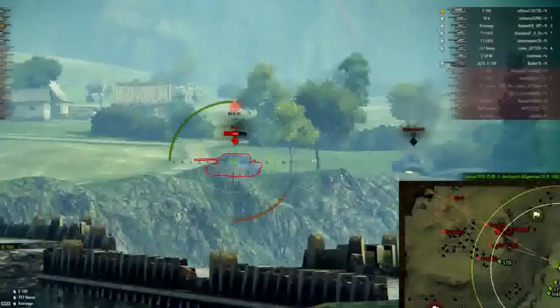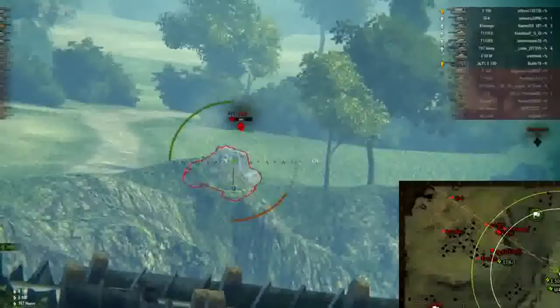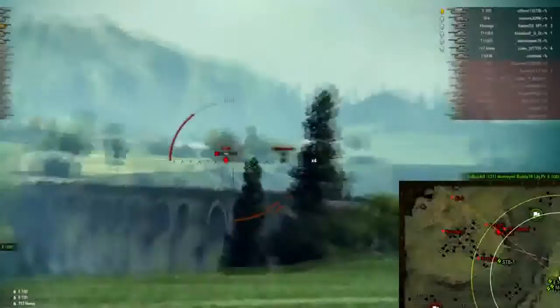This is where my gun starts to troll me. I have HEAT loaded because at this distance I want to make sure it goes through, but a broadside shot on the E100 does not go through — I have no idea where I hit him there. I go for a cheek shot with my HEAT shell, he turns his turret, but it doesn't matter — I miss him completely anyway.